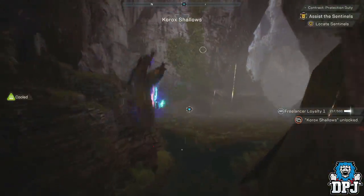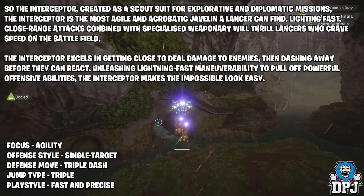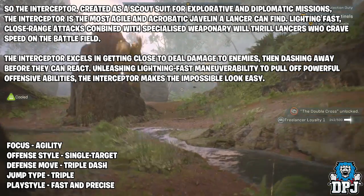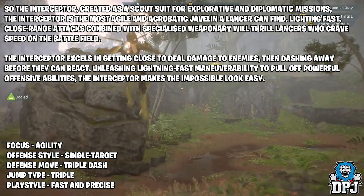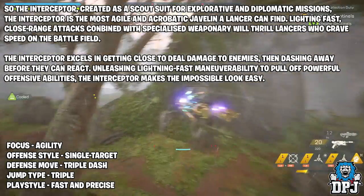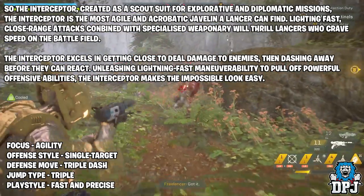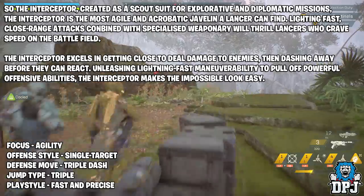Created as a scout suit for explorative and diplomatic missions, the Interceptor is the most agile and acrobatic javelin a lancer can find. Lightning-fast close-range attacks combined with specialised weaponry will thrill lancers who crave speed. The Interceptor excels in getting close to deal damage to enemies then dashing away before they can react. Its focus is agility, offensive style is single target, defensive move is triple dash, jump type is triple jump, and playstyle is fast and precise.